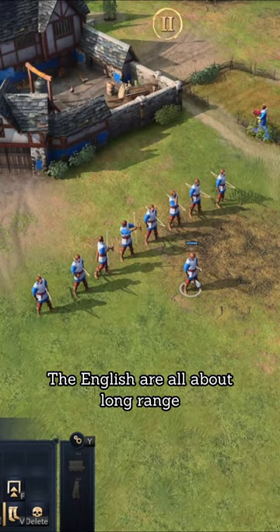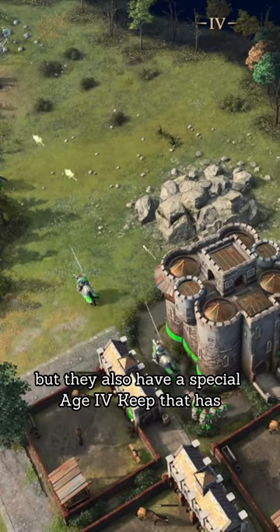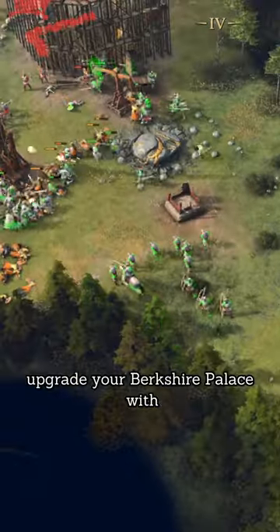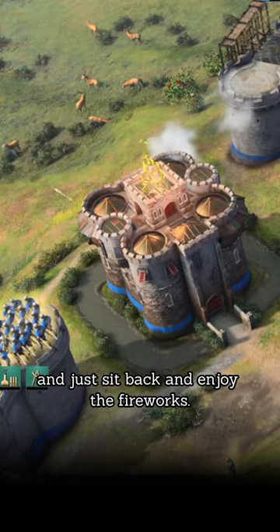The English are all about long range. Not only do they have the longest range archers in the game, but they also have a special Age 4 keep. Upgrade your Berkshire Palace with a Bombard emplacement and Springald emplacement and just sit back and enjoy the fireworks.